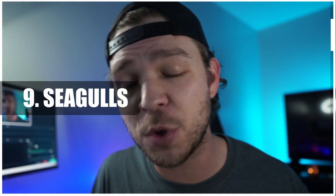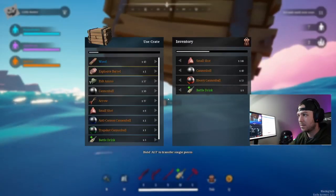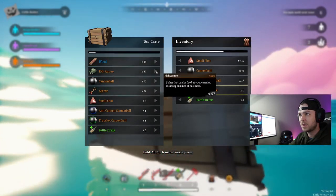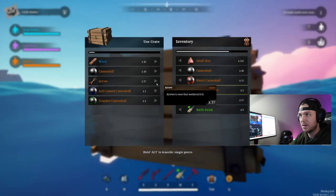Last tip: whenever you're sailing in open water during late game, if you see seagulls flying around, that means there's a crate in the water. These crates often have mid-to-high tier loot, so make sure to go after them. You might be lucky enough to find a really good item that will help you get a victory.